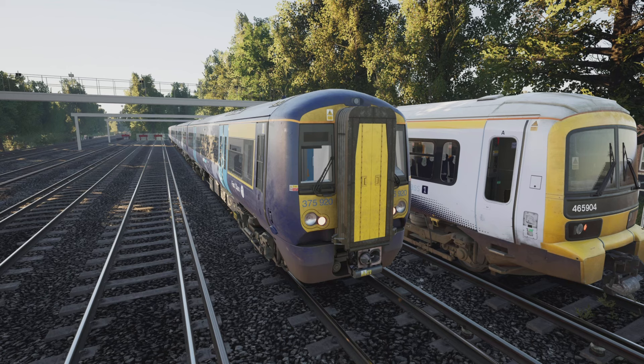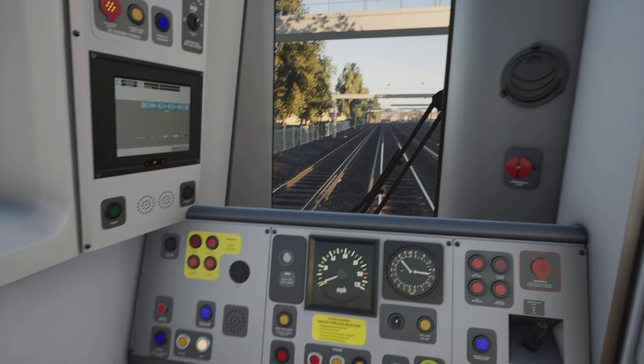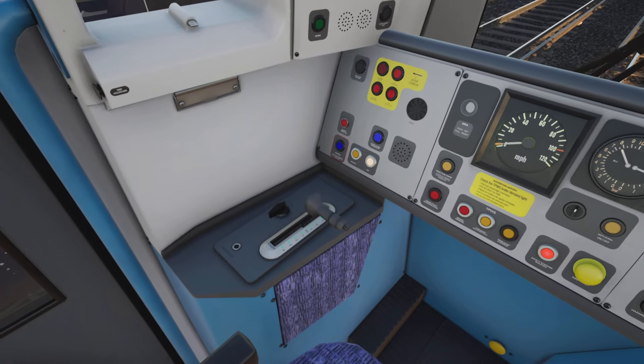The Electrostar is going to be the model of train I'll be doing all of these upcoming demonstrations on. The Electrostar — Class 375, 377, and 387 in Train Sim World — is the most straightforward model to operate in my opinion. I'm also very familiar with it. It's sort of like a go-kart to be honest, which is why I've decided to pick this train for the demonstrations.